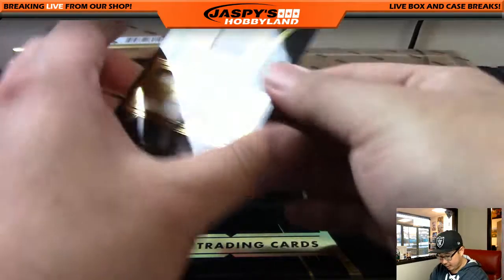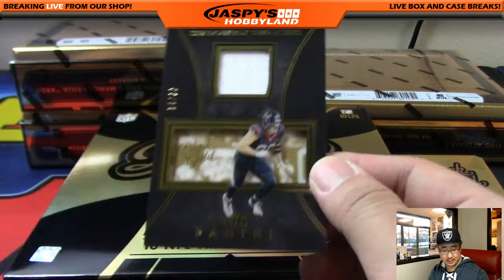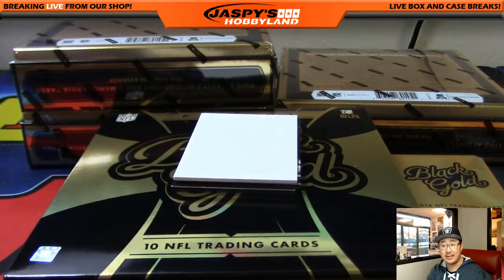JJ Watt, 14 out of 30. Shadowbox Swatches going to the AFC South — Jeff Hensley.